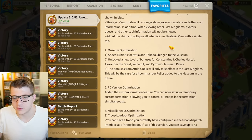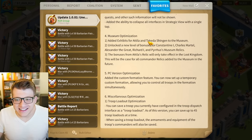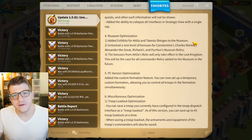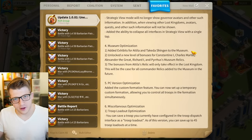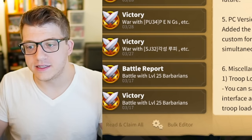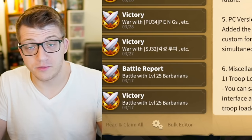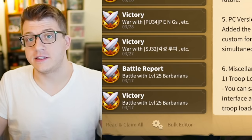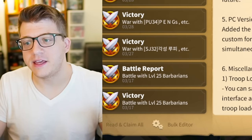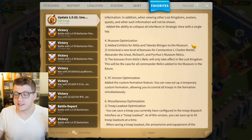This is what you guys clicked on the video for — museum optimizations. Added exhibits for Attila and Takeda in the museum: the very first Season 3 commanders are getting their museum relics. This opens the floodgates for literally every other Season 3 commander in Rise of Kingdoms — that is massive news. Which means Guan Yu, Leonidas — those are probably next.